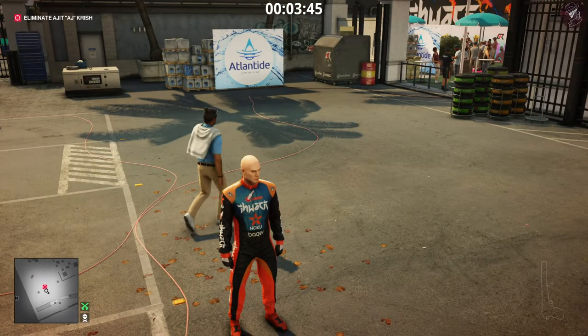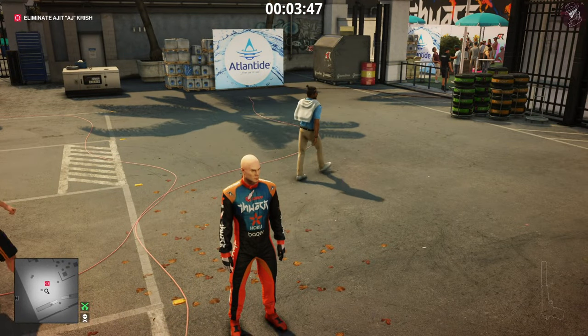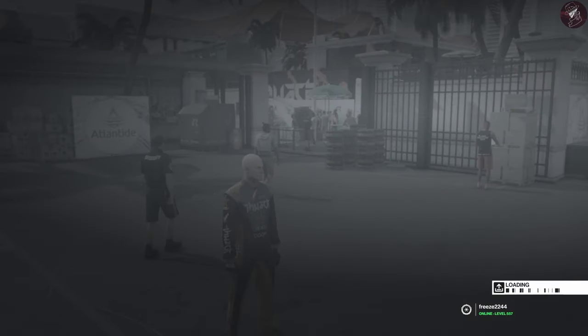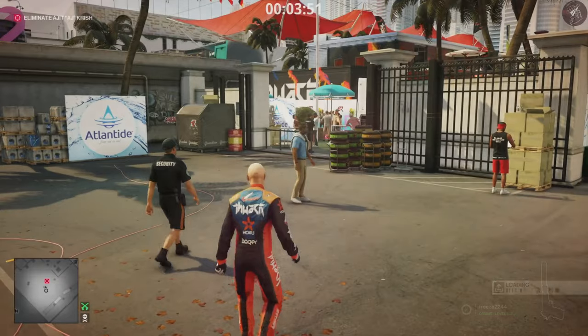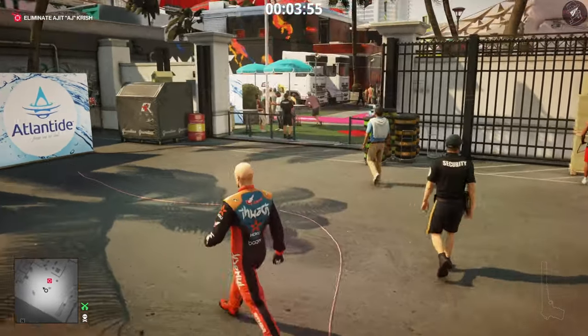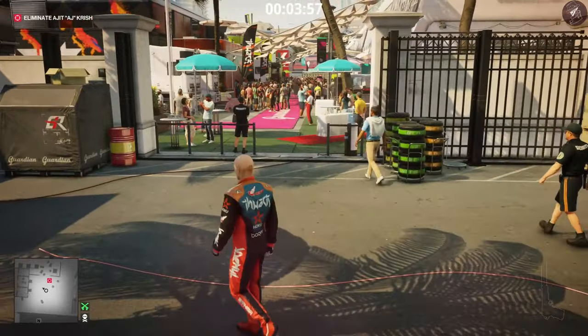AJ is going to be walking off here. What I recommend you do is make a game save, because we are going to do one of the challenges right now. Once we've made the save, we are going to take him out with the coconuts just as he passes underneath it, then reload the save straight after.